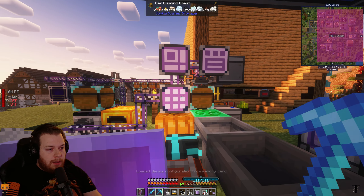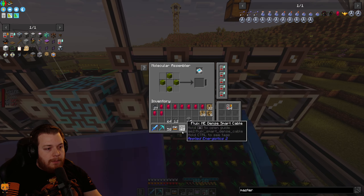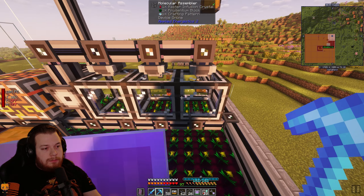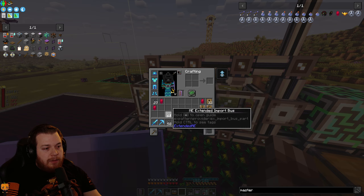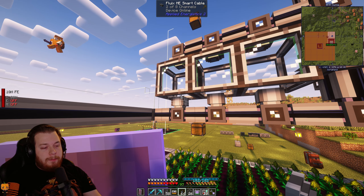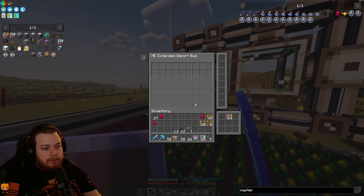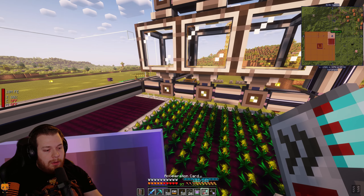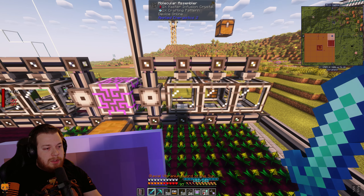Now the test I want to run: I grab the master infusion crystals I made — nine for them. If we throw it in, it looks like it keeps the crystal, so we don't need to worry about that at all. All we need to do is come down at the bottom and do an extended import bus — that should be pulling them here. I'll steal some more acceleration cards and throw them in so they're running pretty quick.